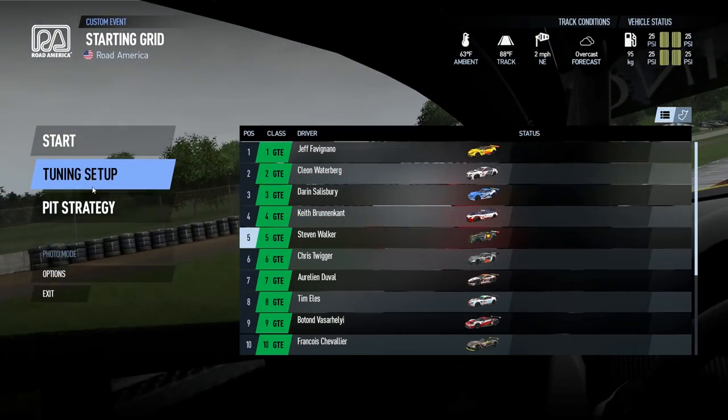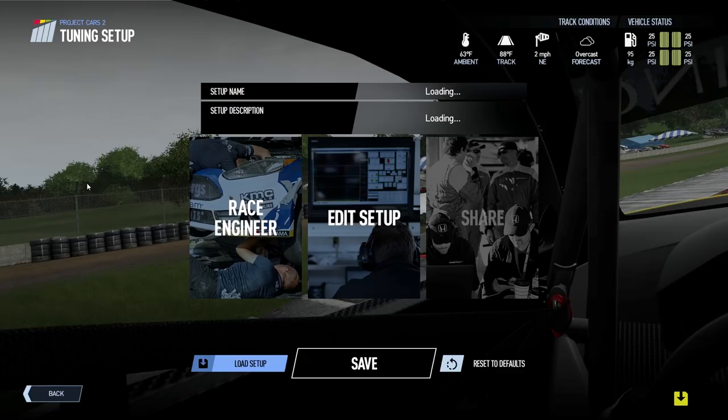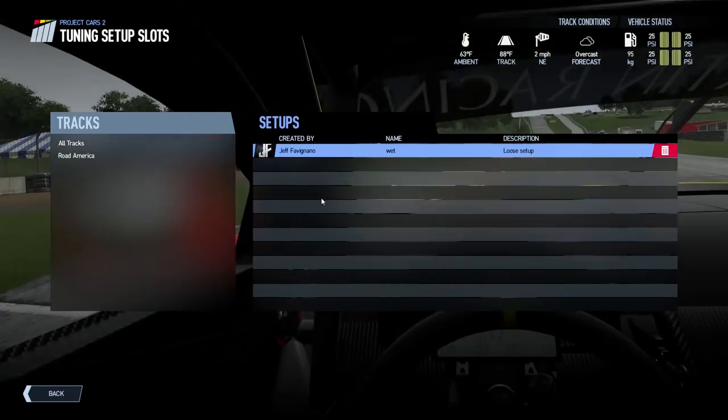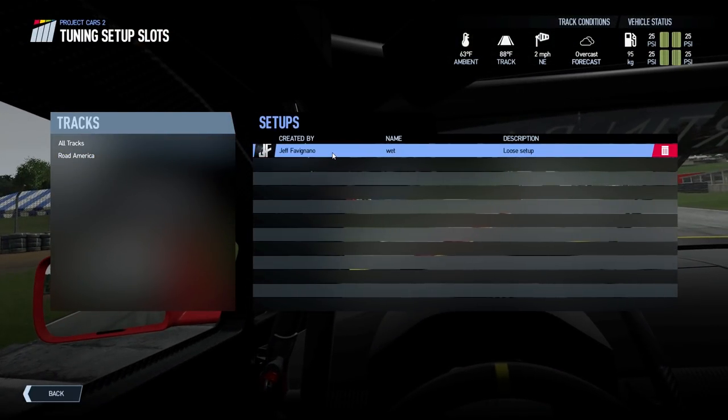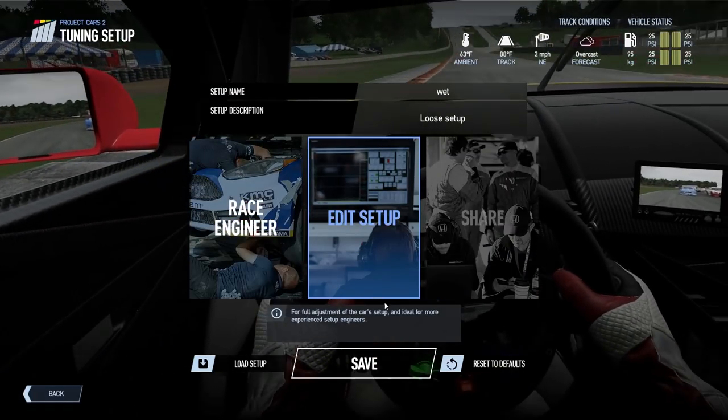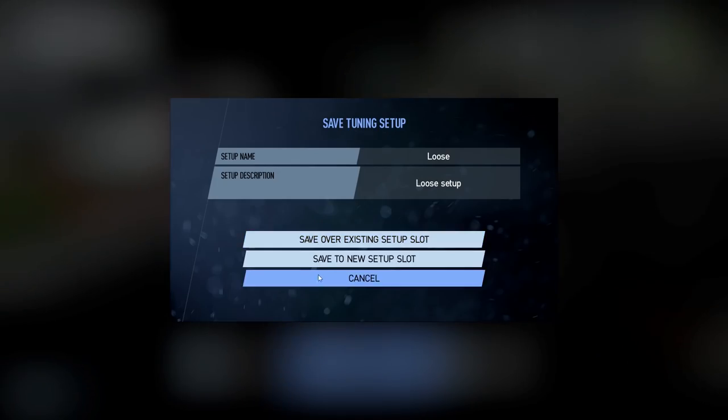So we know a thunderstorm's gonna be coming through, so let's go to the tuning setup. What we're gonna do is edit the setup. We're going to load one — I have one called 'wet.' Basically all this does is it's gonna put wet tires on my car. So we're gonna start the race with wet tires.